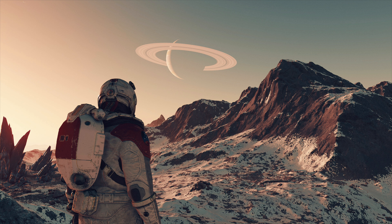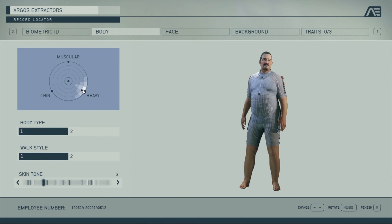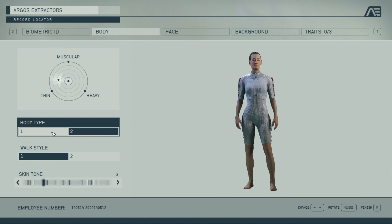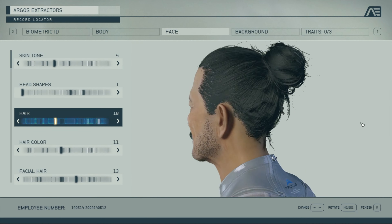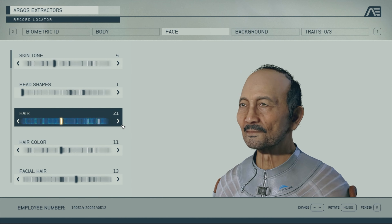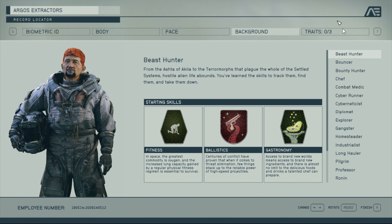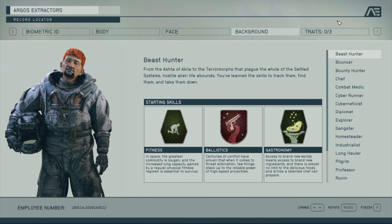Another thing I'm hoping to see is more quest variety. In titles like Fallout New Vegas or the Elder Scrolls games, a lot of quests tend to be fetch quests — you talk to a character, they tell you to get something, you go get it or fight someone, then come back and the quest is over. I'm hoping for more interesting implementations like going from space to the ground, or using different resources to craft a weapon for a quest — something more complex with multiple steps.